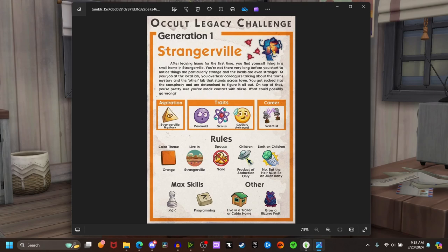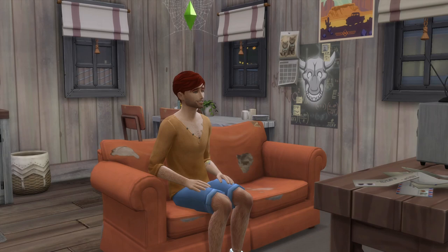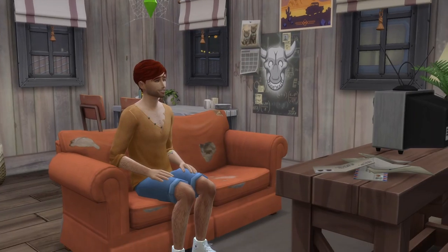So let me introduce our sim: this is Elliot, our socially awkward little heir for this generation. I didn't make a female sim because when males get abducted, they most of the time become pregnant, which is basically a guaranteed alien baby — I feel like that would probably just be easier. I normally have my first generation be female so we can get them pregnant right off the bat, so I thought it'd be fun playing a male, especially a socially awkward one who's just going to do his own thing and figure out the mystery.